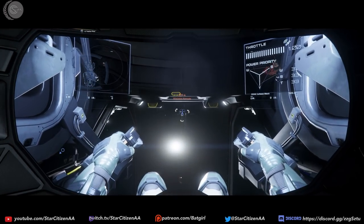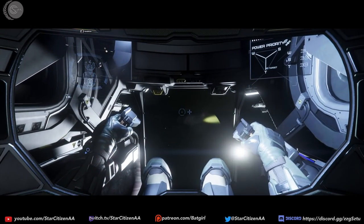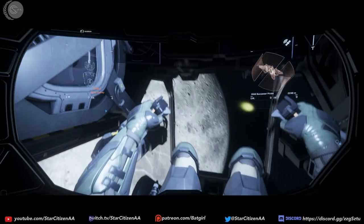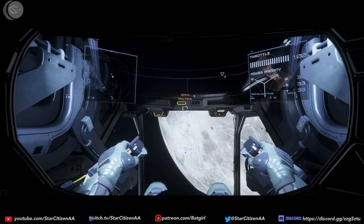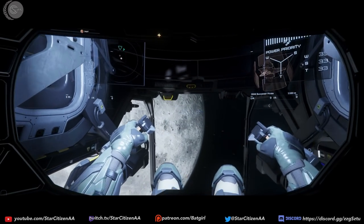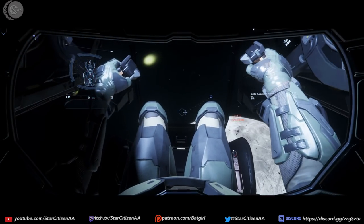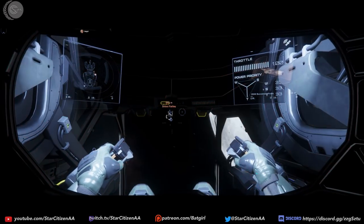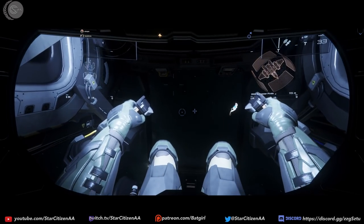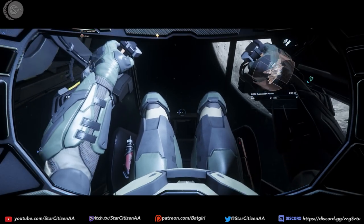In World War II, turrets provided an amazing amount of cover fire for aircraft such as the B-25 Mitchell, the B-26, the B-17, the B-24, and others. None of them were ever able to fly unescorted until we had the B-29. That doesn't mean the B-29 was the end-all be-all. The American bomber campaign was the largest, and B-17s, B-24s, and B-29s dropped millions of tons of bombs on the enemy, ultimately contributing to their capitulation.